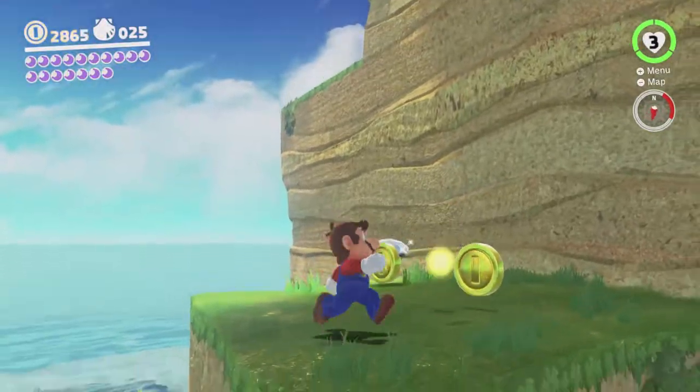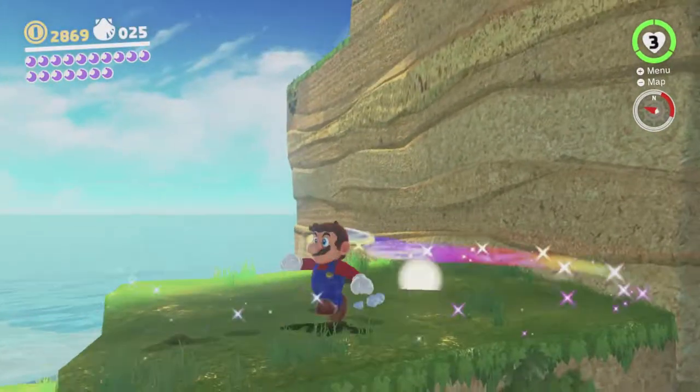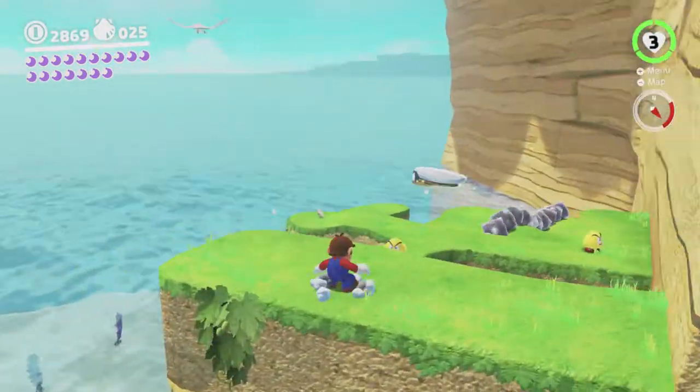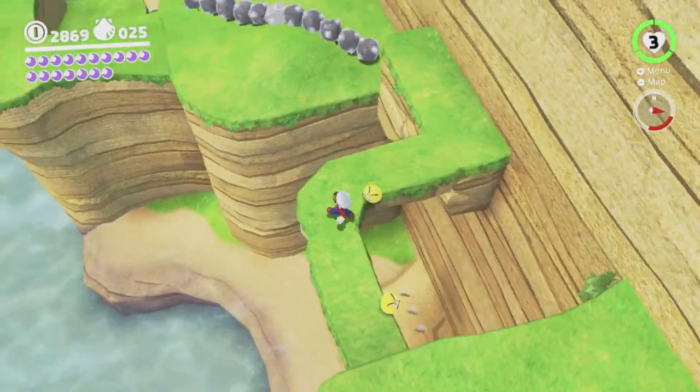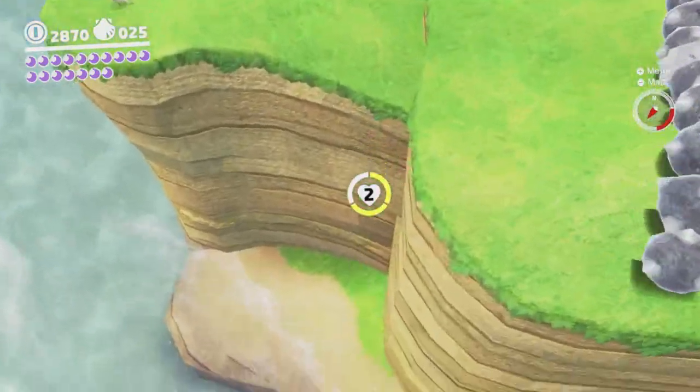Definitely the easiest way to get here without touching the water is just to jump up there. Just like that, easy peasy. There was a seed here but I already planted that one, I believe. That's the one I already got. Oops, that's not good.